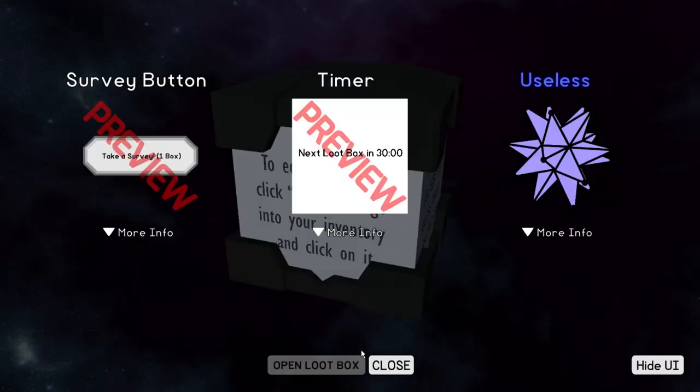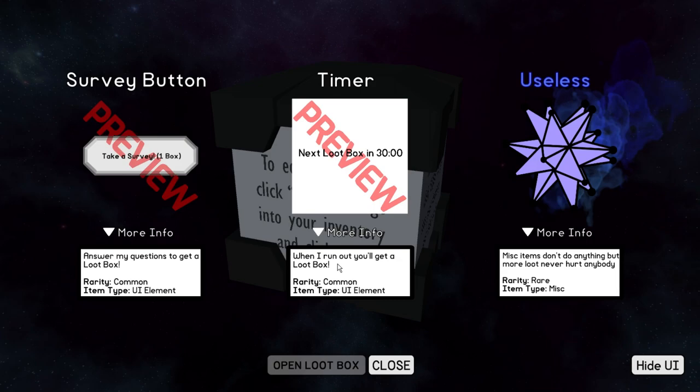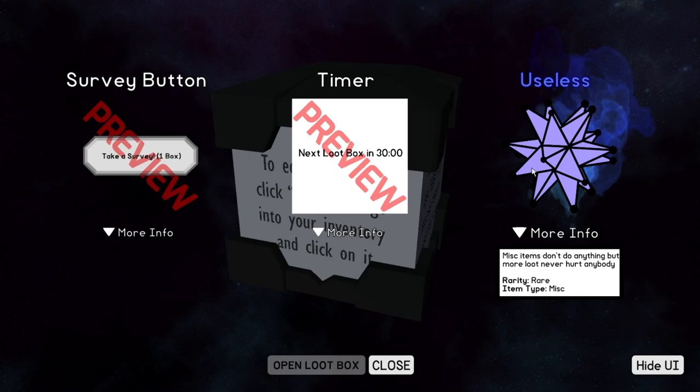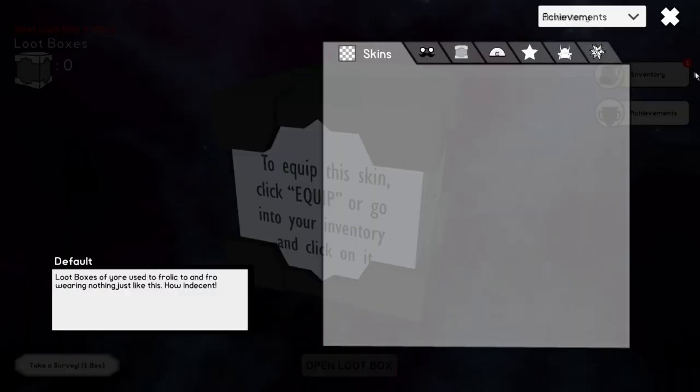Let's open another box. So, are these all things? Answer my questions, get to the loot box. So the survey box is okay. There's a next loot box timer — it looks like you have timers, and when they run out you'll get a loot box. And these miscellaneous items do not do anything. Just more loot.